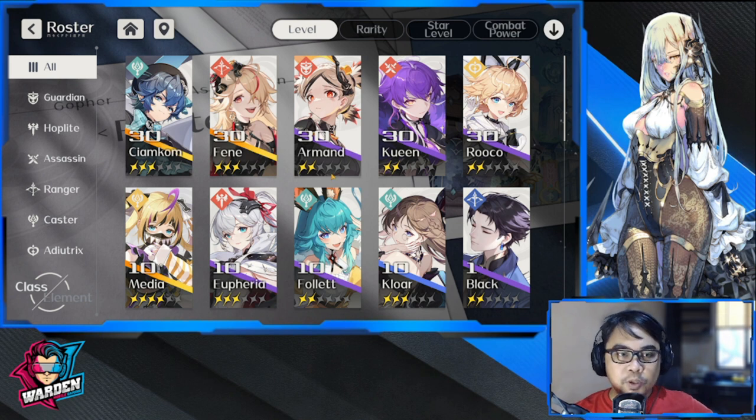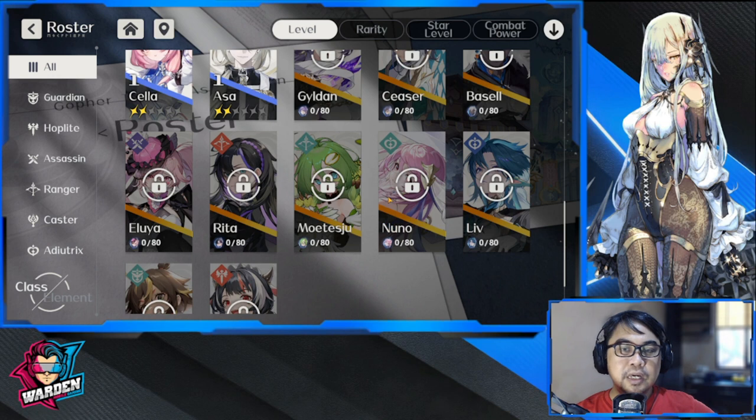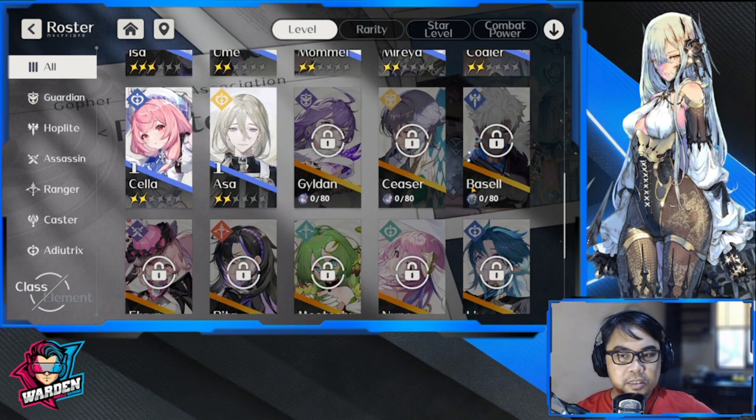Right now I'm still balancing my team — I can't fit Media into my main team. My main team is Siakom at the back, Fen at the back, and Roku at the back, with one unit at the front. When I got Armand today I put him at the front. I have Siakom for the minion fighting alongside the frontline, Fen for AoE, and Queen as backup if I need more firepower or an assassin at the front. I'm happy with what I have.